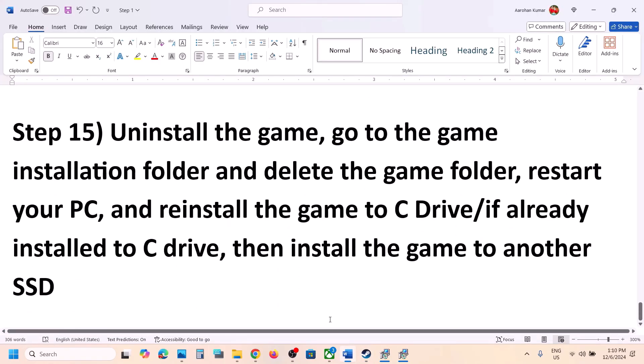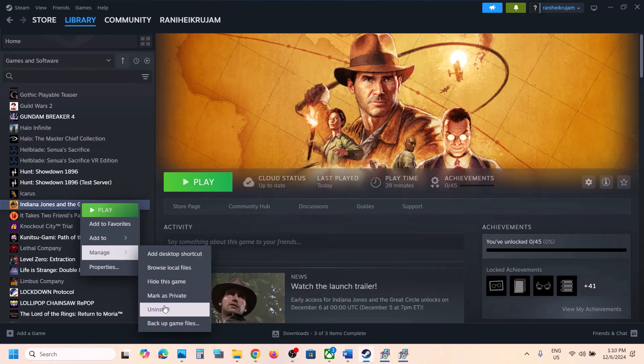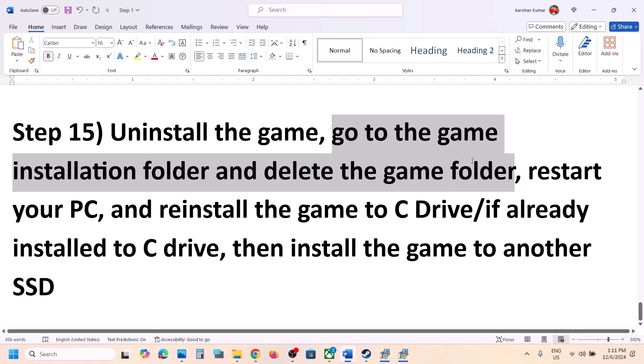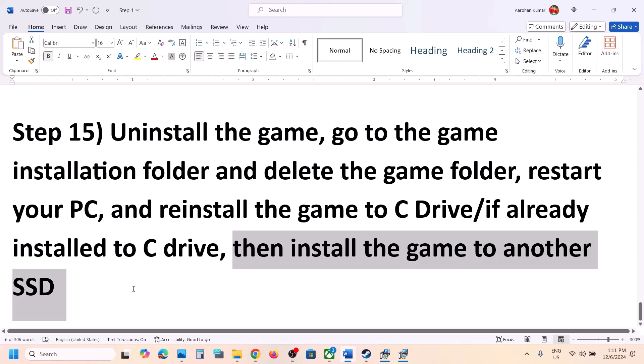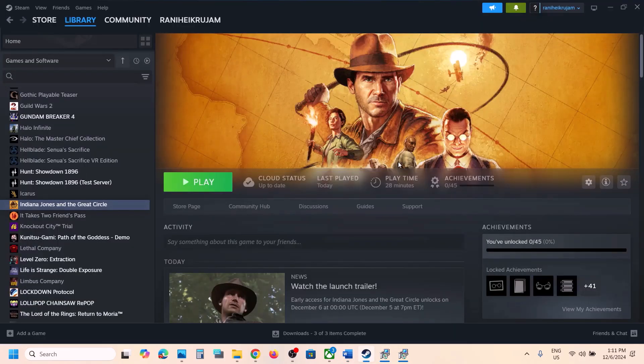The next and final step is to uninstall and reinstall the game to a different drive. Right-click the game in Steam, select Manage, then Uninstall. After uninstalling, go to the game installation folder and delete the remaining folder. If the game was on D drive, E drive, or an external drive, try installing it to the C drive. If it was already on C drive, try installing it to another SSD. One of the steps shown in this video should help you run the game successfully. Thank you for watching — please like and subscribe.